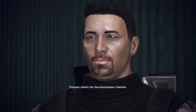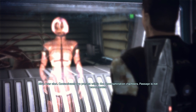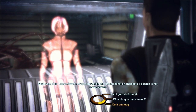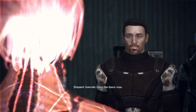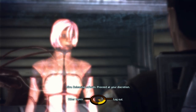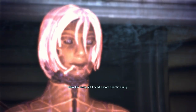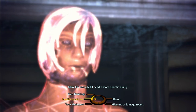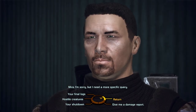Unlock the decontamination chamber. User alert: contaminants are present within the decontamination chambers. Passage is not recommended. Override — open the doors now. Very well, Commander. Releasing safeties. Proceed at your discretion. Tell me what happened here. I'm sorry, but I need a more specific query. We did this already. We did not yet ask about Rift Station and the hot labs, did we?